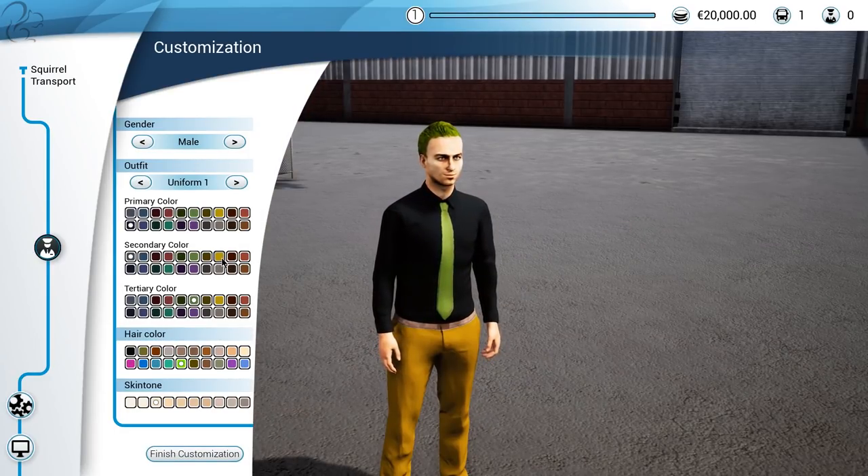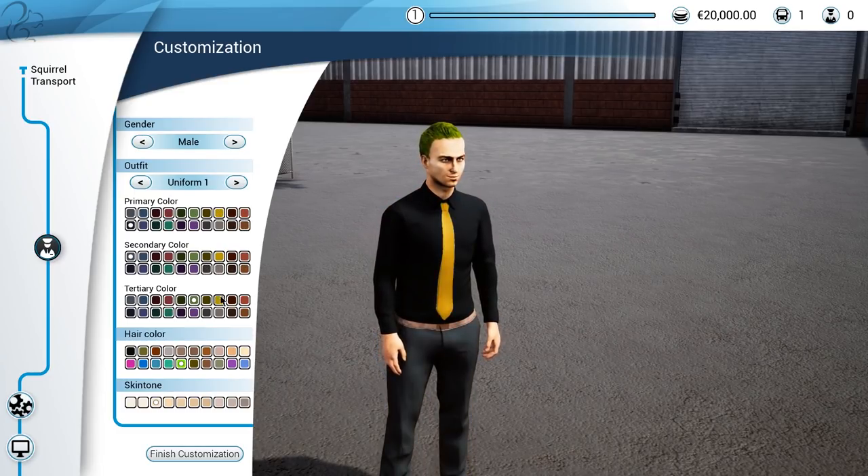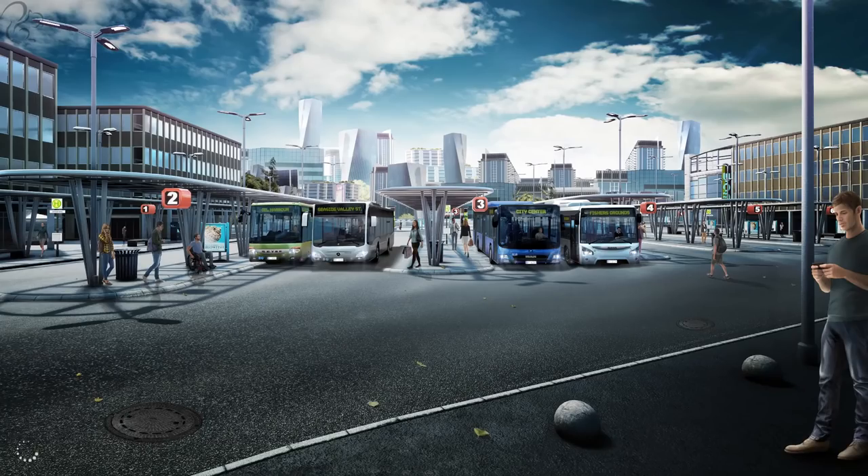You can change the color of the shirts, the trousers, the tie, and then the hair color as well, and the skin tone which you can make lighter or darker. We'll just go with that — it doesn't really matter. You do see yourself in third person when you run around.